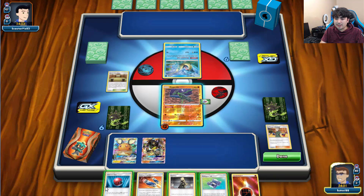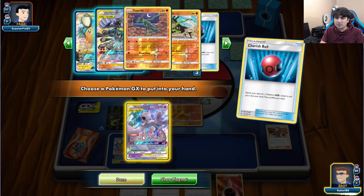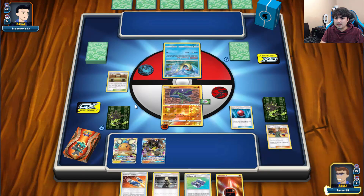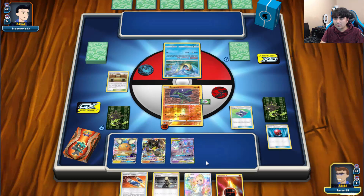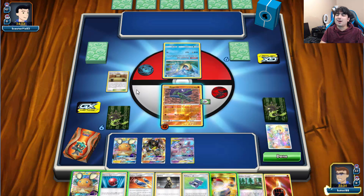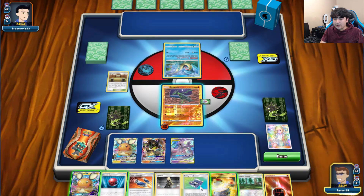Let's go ahead and play Martial Arts Dojo, bench the Zygarde, then use Cherish Ball for Mewtwo and Mew-GX. Let's go for Pokegear — yes, we do have Lillie. We're going to go ahead and play Lillie for 5 cards in total. I wish I hadn't already played that Martial Arts Dojo — it could have really forced us into something better.